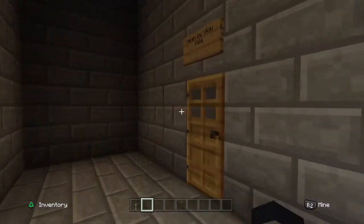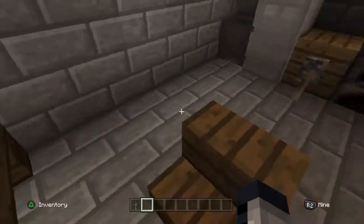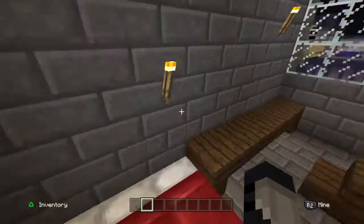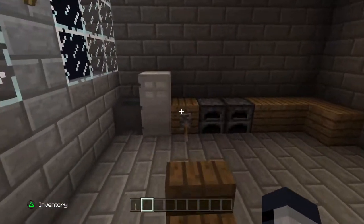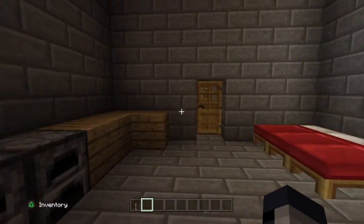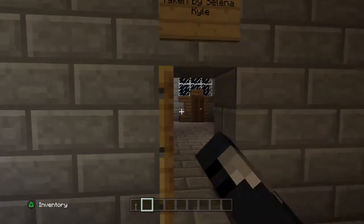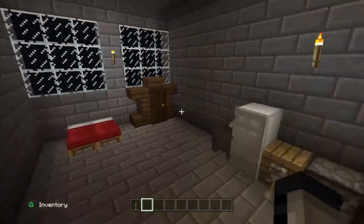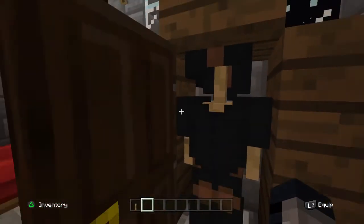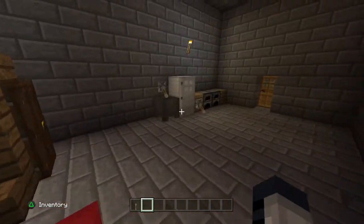Over here we have 'Taken by Vicki Vale.' We have her bed and her desk, which is basically the same as Jack Ryder's except the bed is way bigger. And here we have 'Taken by Selena Kyle' — now it's not that big, except it's got a closet instead of a desk, and there's a suit in there. Pretty cool. And her bed here.